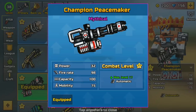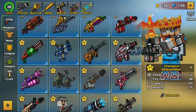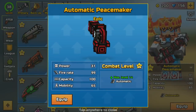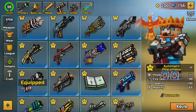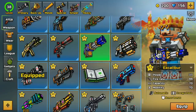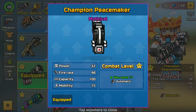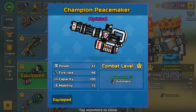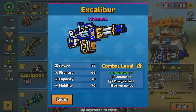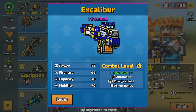Going into the armory section, this is the Champion Peacemaker. It's a reskin of a lesser powerful minigun known as the Automatic Peacemaker, which was one of the original weapons in Pixel Gun 3D. Now we have the more powerful Champion version. This is mythical alongside the Excalibur — both mythical weapons. The Champion Peacemaker is combat level 17, automatic, with 32 power, 98 firing rate, 100 capacity, and 75 mobility. That's compared to the Excalibur's 37 power, 99 firing rate.